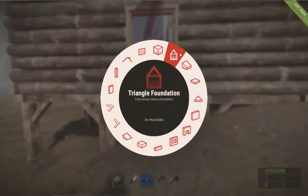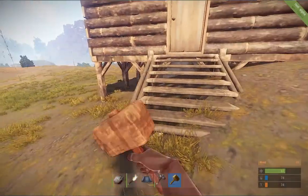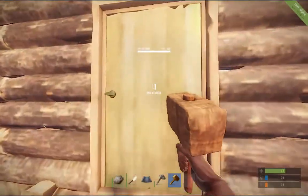Here's something: if you go to Foundation Steps, you can put some steps. These will also only be at five life, so I would upgrade them as well. It just makes life easier if you're trying to get into your house - you don't have to keep jumping each time.